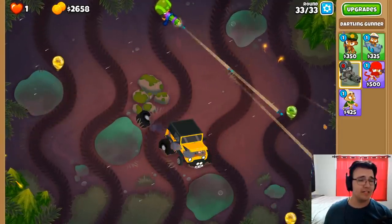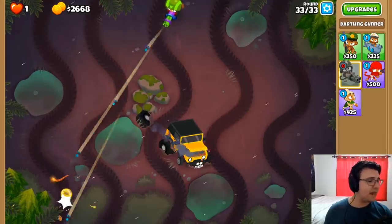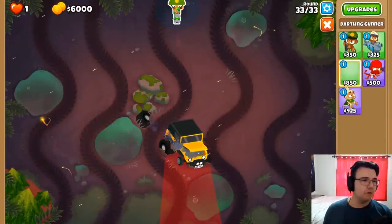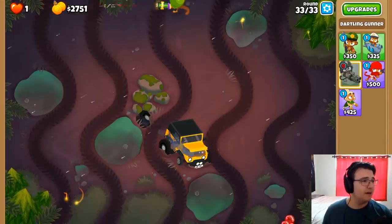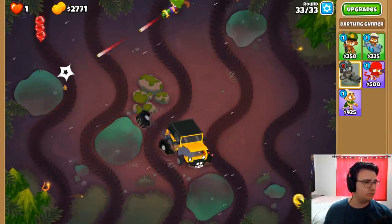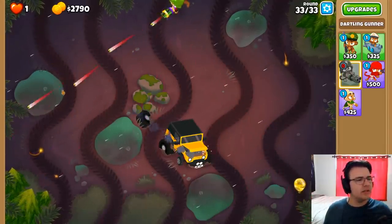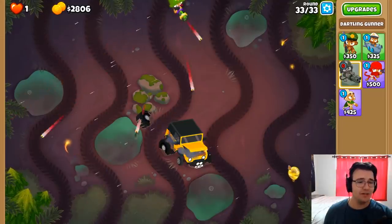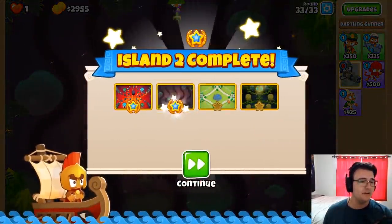Ultimate goal: beat this whole Odyssey with towers left over. We're missing way too much! Alright, let's try the other Dartling Gun. I have to get Camo, Focused Firing, Laser Shock, and Faster Barrel Spin. This might not be that bad — I was worried about the slow rotation for nothing. Yeah, we get through this pretty quickly. It's nice that it's forgiving, because it would be tedious if I lost and had to redo the first challenge again. Very simple way to do it.